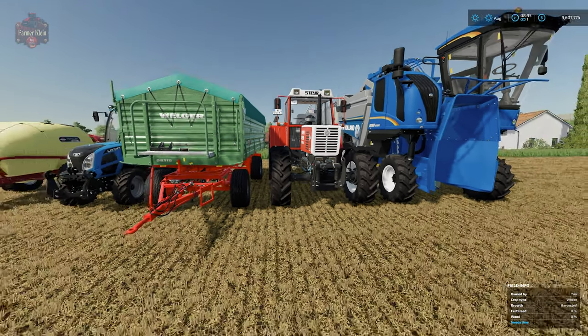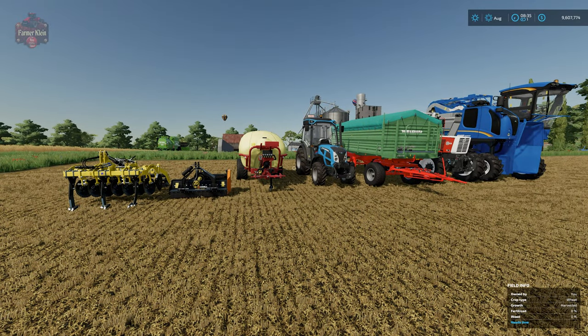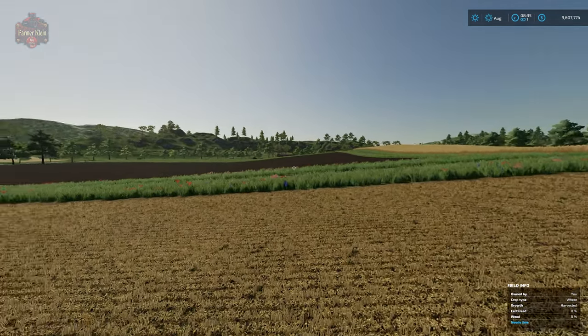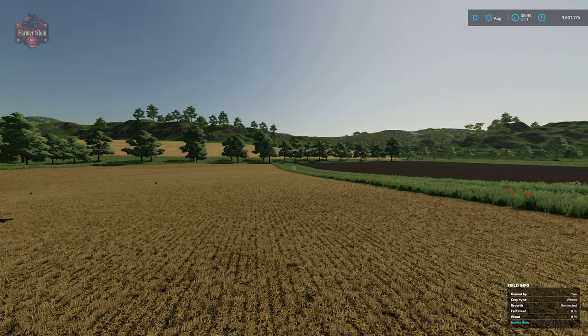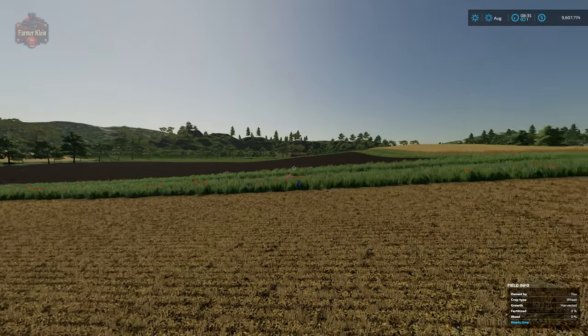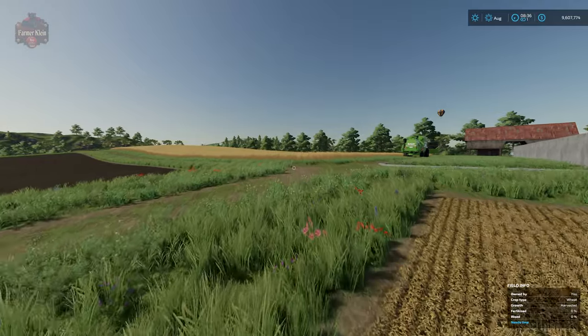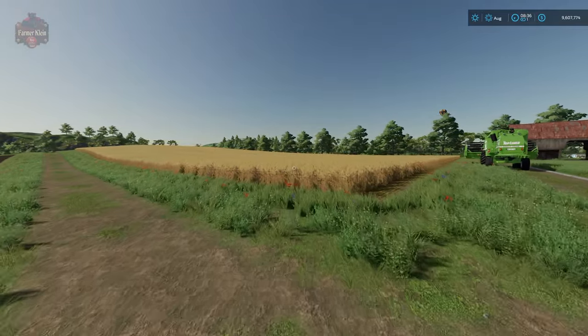Everything that you see here is 383,000. Now we have all the machinery we're going to need to be an olive farmer. What else do we need? Well, we need some olive groves, and I don't really see any around here, so we're going to have to do something about that.